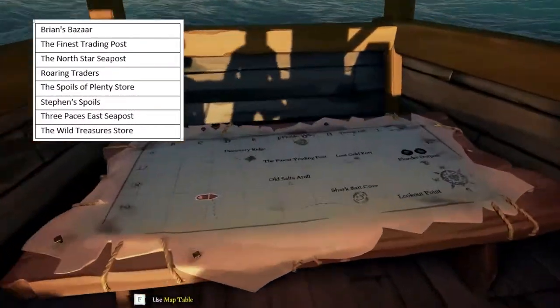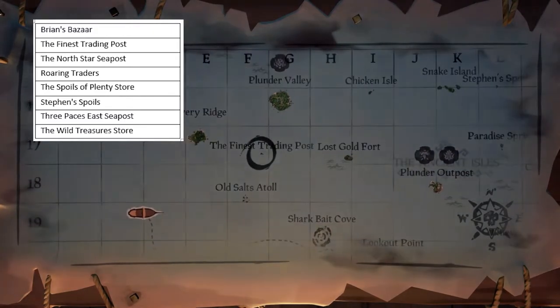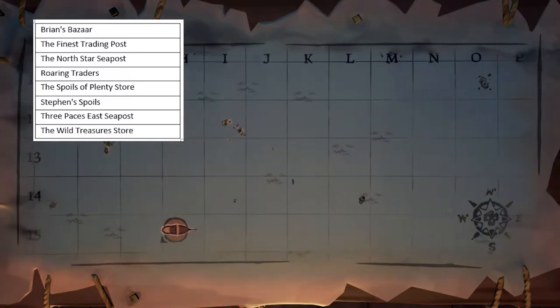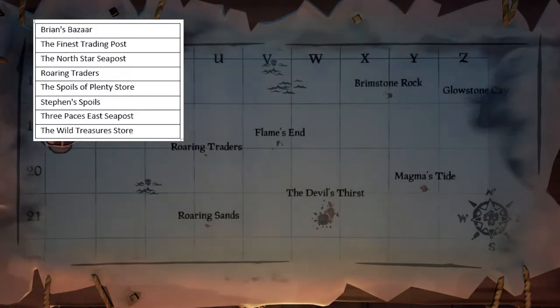So first off, where do we sell these fish? It's very simple — there's at least eight places you can sell them and they are called sea posts. These are located in between islands, so all you've got to do is come to a map and have a look around for a sea post.